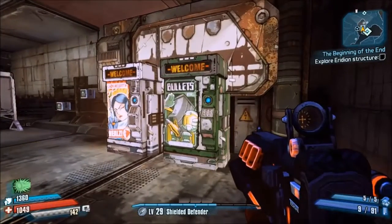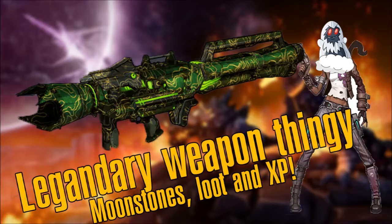That's how to farm the legendary gun Thingy, and also how to farm Iwajira. You also get quite a few moonstones from this farm. If you liked this video please leave a like — likes really do help me out. Subscribe for more Borderlands: The Pre-Sequel content as well as Skyrim and Fallout: New Vegas content. I'll see you all next time — I hope you enjoyed the video and good luck farming!